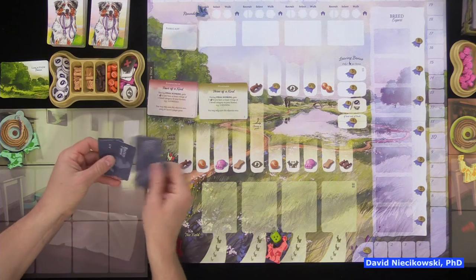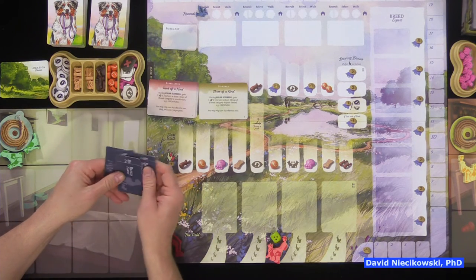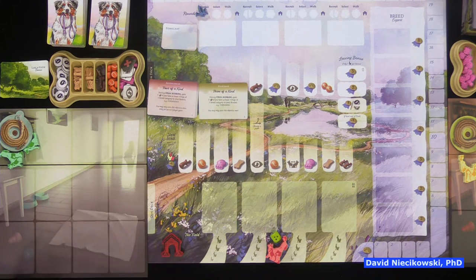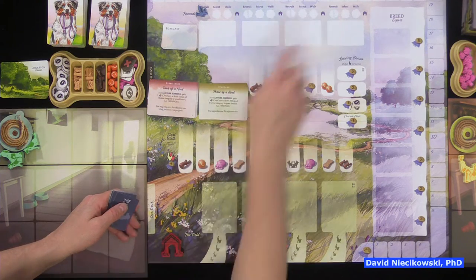Part of the setup is to shuffle up the breed cards and randomly determine which breeds are worth the most points at the end of the game. We're going to get eight dogs total — collecting two dogs each round — and we'll be bidding on them.